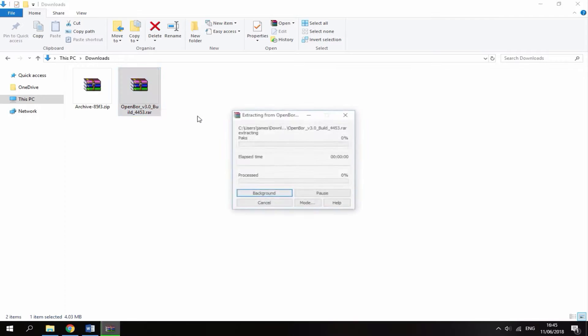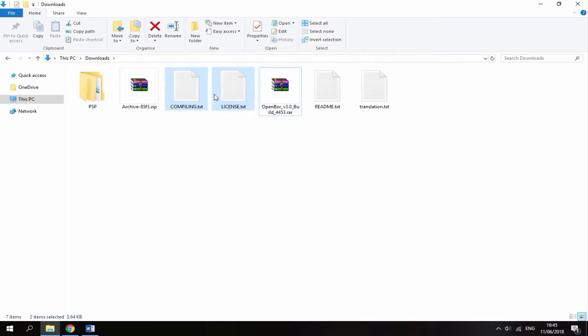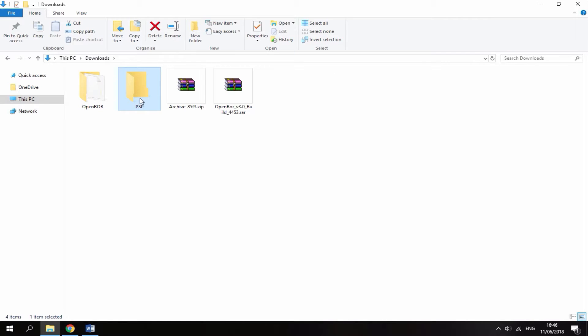Once the download has finished, head over to your PC's downloads folder and here you can find your game and your emulator. With the emulator, all you want to do is right click it and then select extract here. It's going to give you a ton of files — don't worry about anything else. It also gives you a Wii file and Windows files. Just delete those and delete all the readme and text documents as well, because all you need is the PSP file. Inside of here is the OpenBOR emulator — drag that out to your downloads folder and then delete the PSP folder.